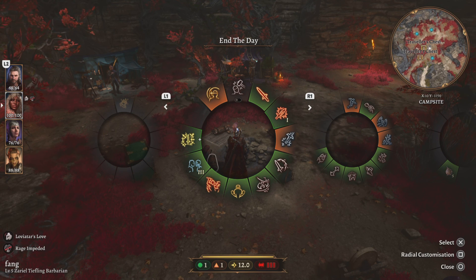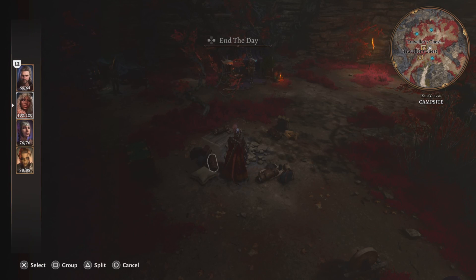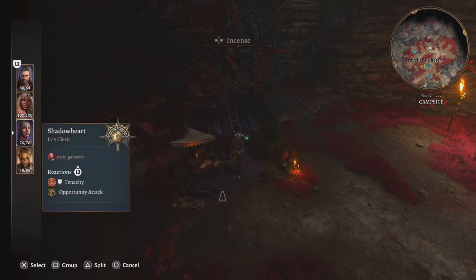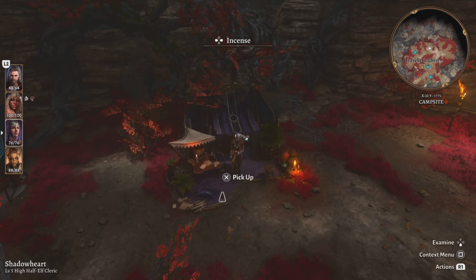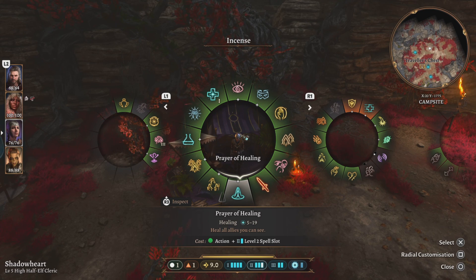You come to camp to recharge your powers. It's the same way with healers. Your cleric — you should be able to get her in the beginning of the game — has healing powers that heal the whole party. But you can only use that so many times. Looking down below you'll see the runes: one, two, three — you can use this three times.